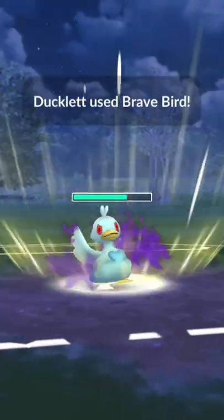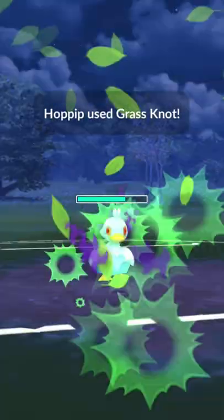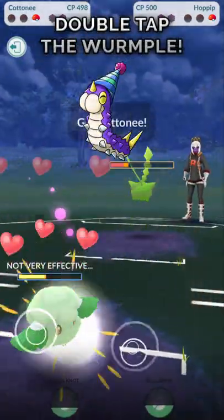They go for the Ice Beam, I can go for the big boom with the Brave Bird, and we're gonna see my opponent re-entering with one Grass Knot here, but we can stall Charm down for the win.